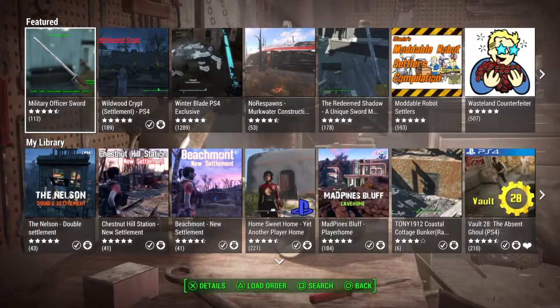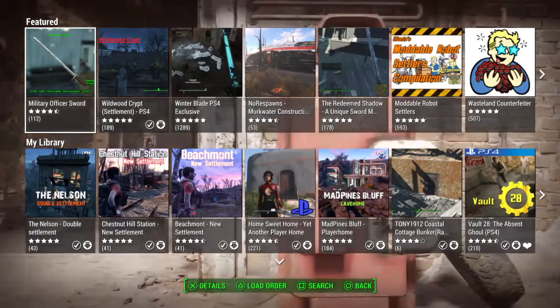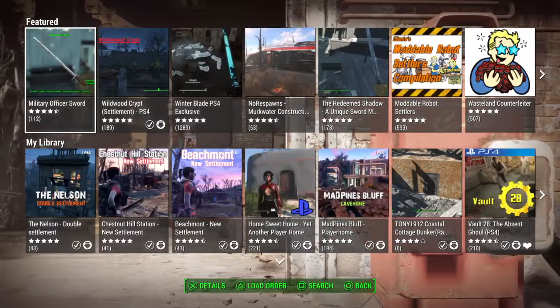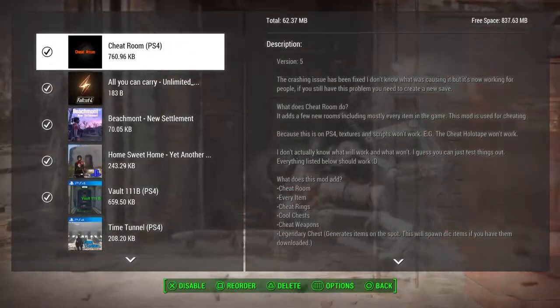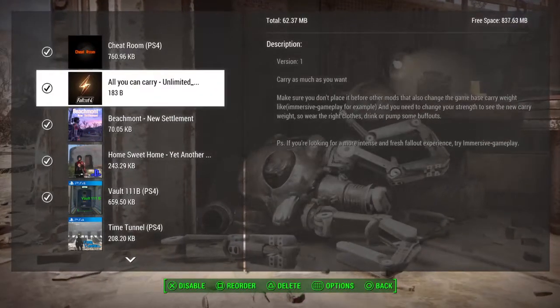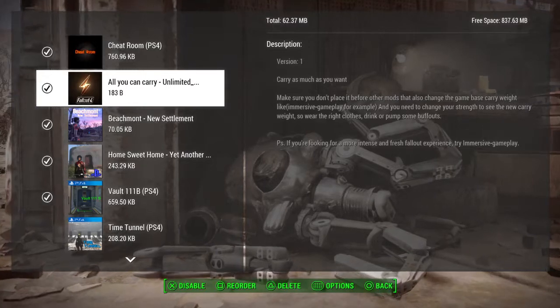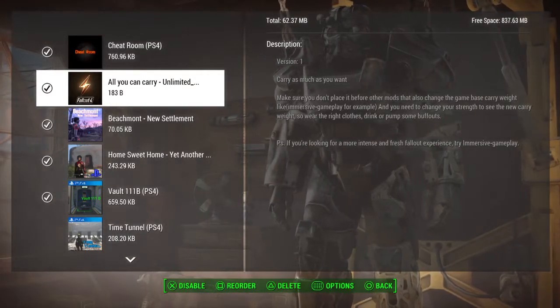So if you look at the bottom - this is the same thing for Xbox or PlayStation 4 - you're going to have your loading order on the bottom. You hit the triangle and you'll get your loading order. As you can see, cheat room is totally at the top.